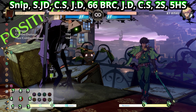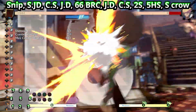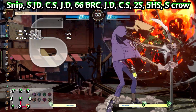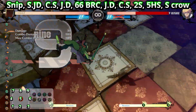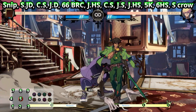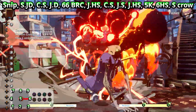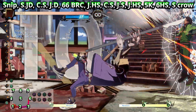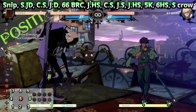The bulk of the stuff you're going to see in this video is close S into up-dash — so 8,8 blue RC — into jump slash, jump heavy slash. If you do deep jump-ins you get plus frames, and doing this blue RC not only gets you really, really deep so you get more plus frames than you normally would, you also get the slow-time effect of the blue RC which increases the plus frames even further.